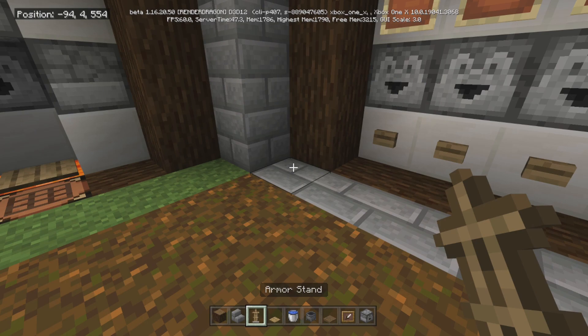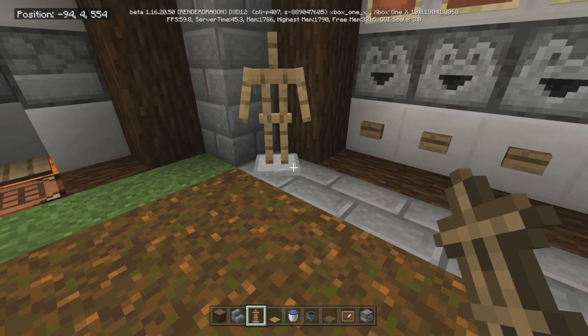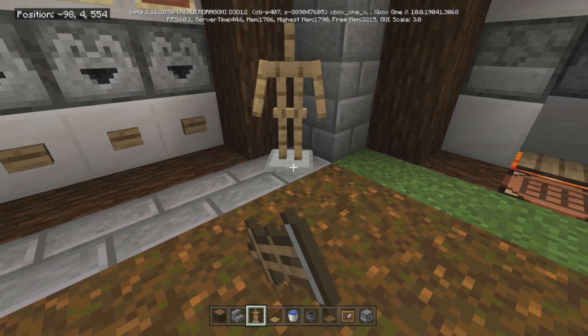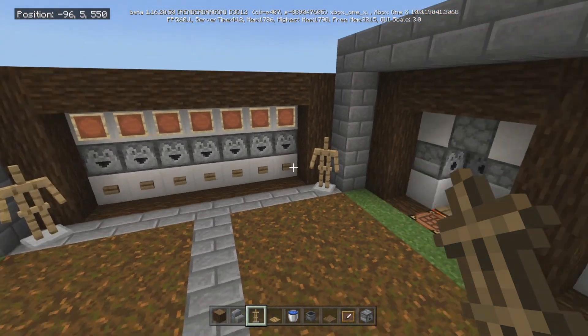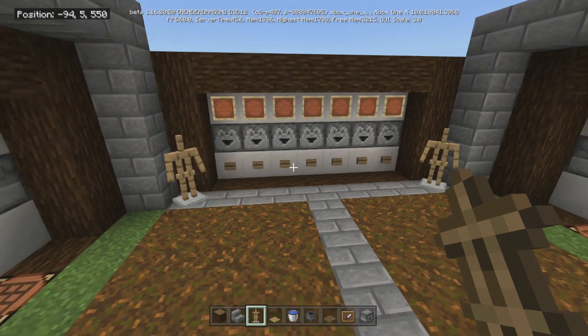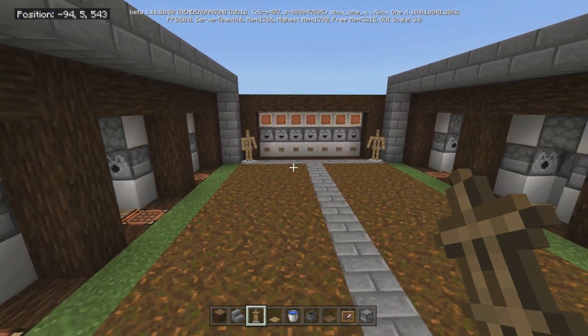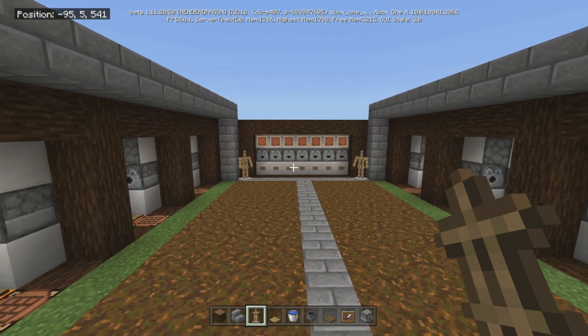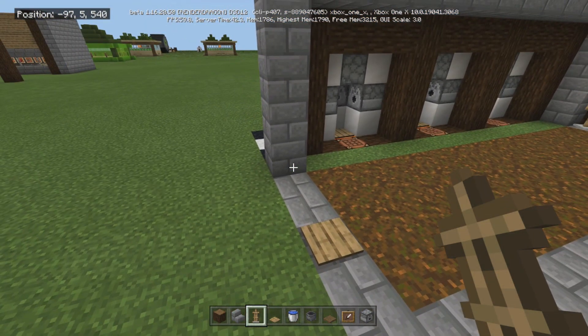Take your armor stands. I put them diagonally — you can put them however you want. One facing that way, one facing that way. Decorate them with your favorite armor. I'll probably just do netherite and diamond, but you can do whatever you want — different colors, or something else entirely. I just happen to like the way that looks.